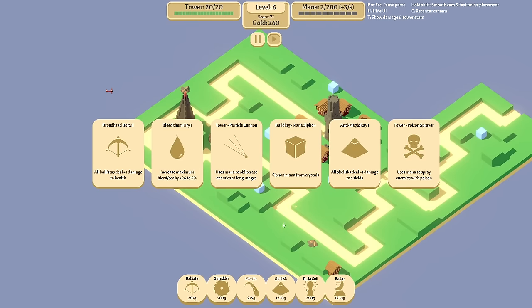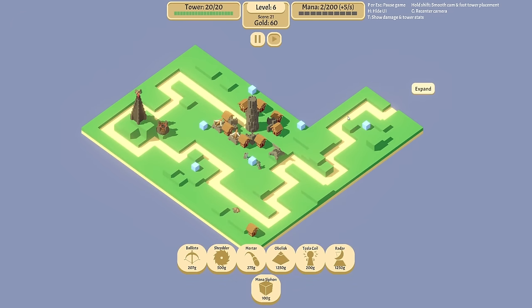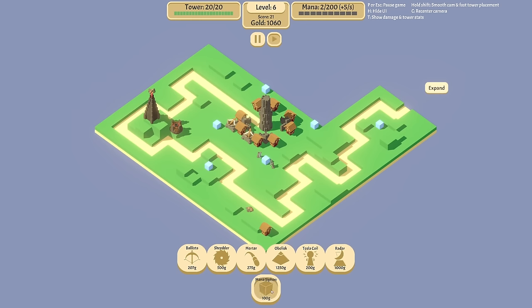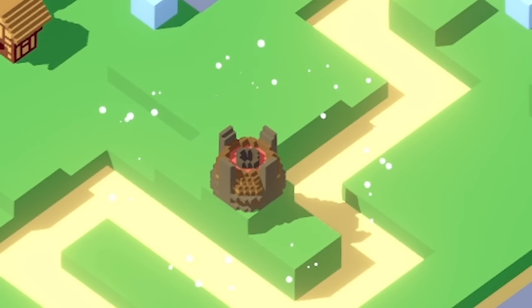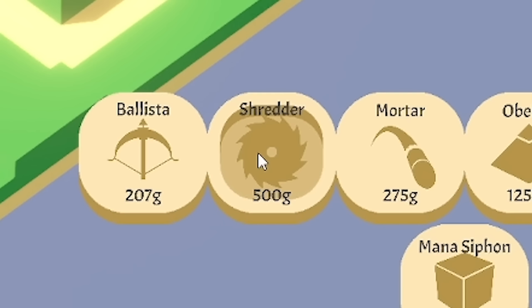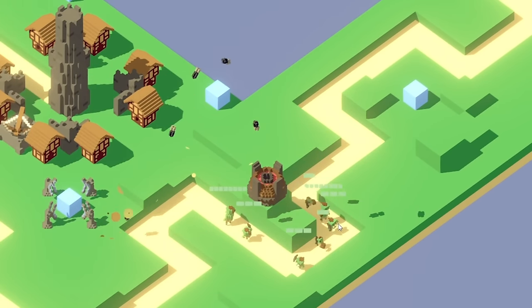The obelisk is the only reason we're alive at the moment. I need some more money — banditry or something. I'll put some more mana siphons about. I think obelisk might be the key. Maybe I'll shove some mortars up here. Let's expand. Look at the mortar — oh, it's just constant. That's really good actually. I might have to get a load of mortars. That is working amazingly. Nice.